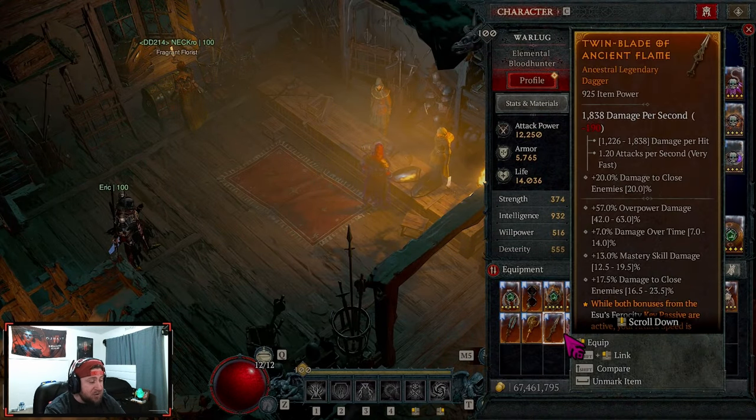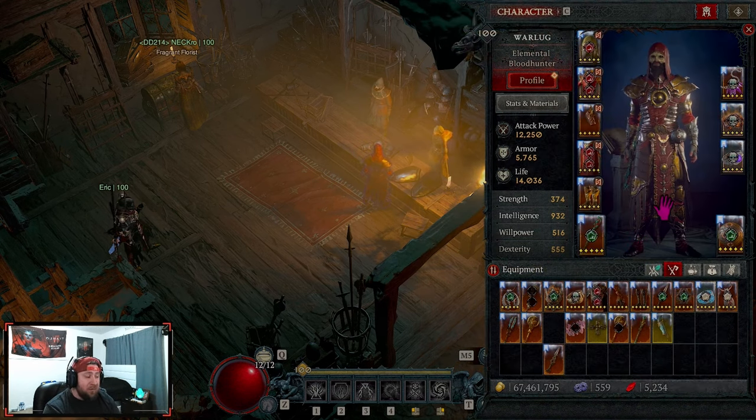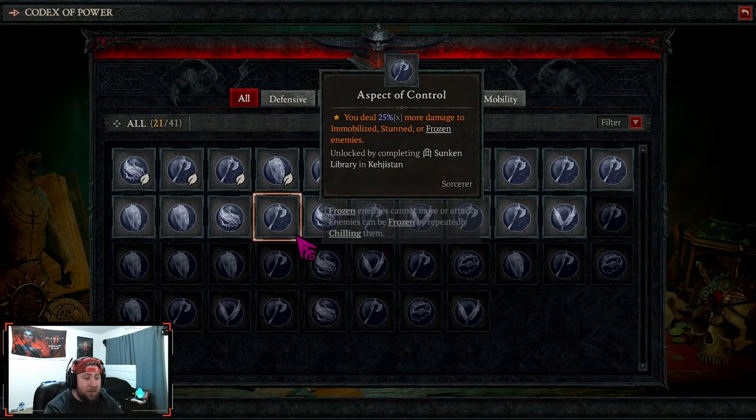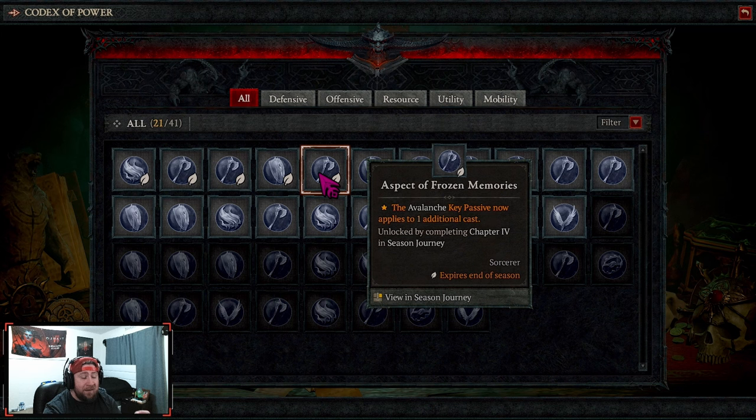On top of dungeon-earned aspects, you can find legendary items that already come with powers on them, which you can extract and put onto your other gear pieces. There are many different legendary powers you can get through your Codex throughout your adventures. I encourage you to look through these, read them carefully, and understand how they help your specific build.